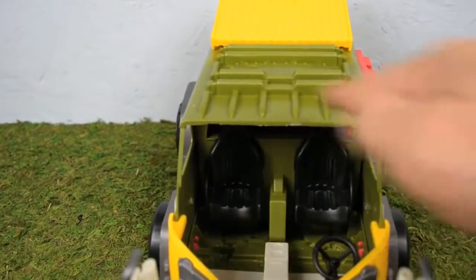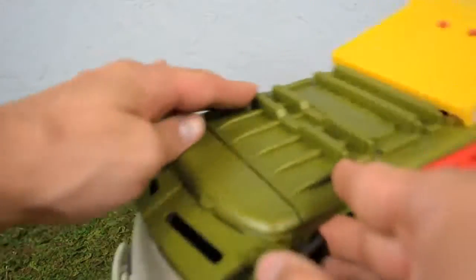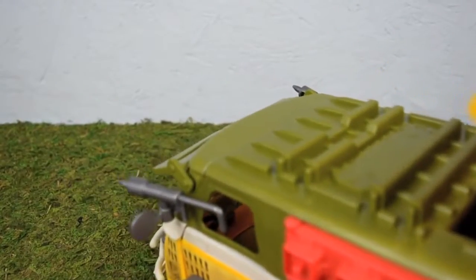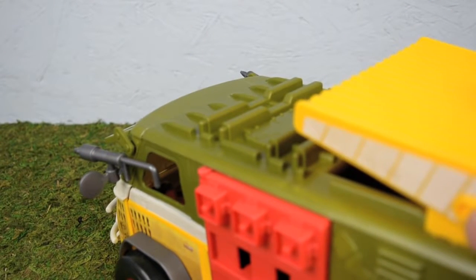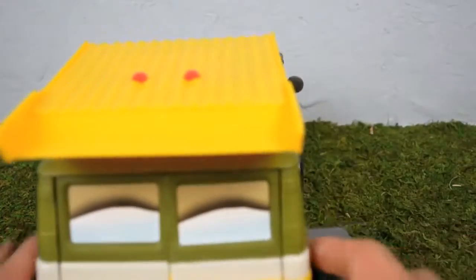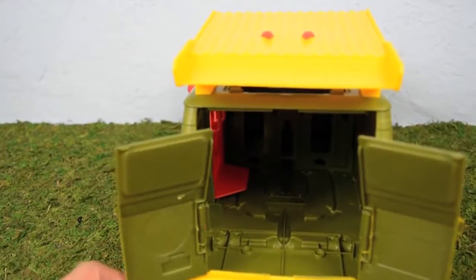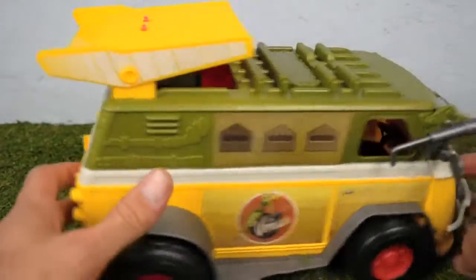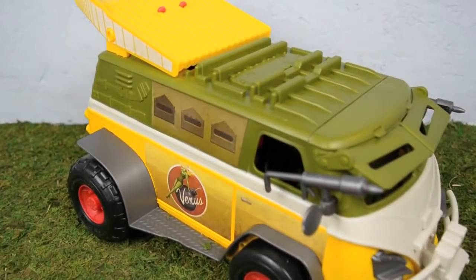The front door opens to reveal the driver's seat and passenger seat for two of your Ninja Turtles. On top is the missile launcher with actual firing missiles — press this button and the missiles fire. There are two sets of missiles and they fire pretty far. You can also open the back and have your Ninja Turtles enter through there. All in all, this van is well equipped for fighting evil.